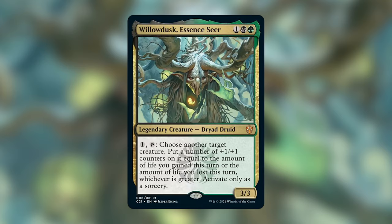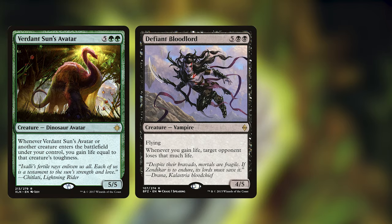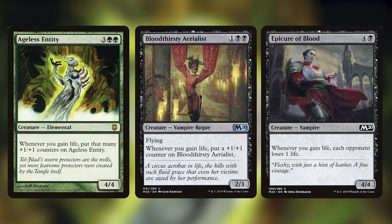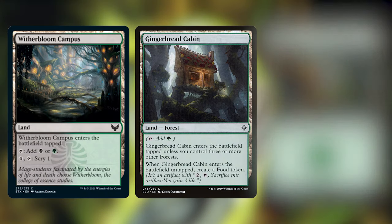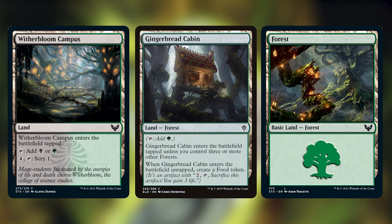I'm interested in building a green-black value-based sacrifice, graveyard, life-gain deck. So I'm cutting a lot of the really big clunkier spells that either gain us too little life at a slow rate, are too expensive, or are just bad life-gain payoffs. The cards I'm cutting are: Verdant Sun's Avatar, Defiant Bloodlord, Epicure of Blood, Ageless Entity, Bloodthirsty Aerialist, Silver Smote Ghoul, Guillaume Masterchef, Nissa's Renewal, Taste of Death, Sun Droplet, and Paradise Bloom. I'm also cutting 3 lands — Witherbloom Campus, Gingerbread Cabin, and one Forest — to lower the average CMC and make room for more efficient spells.